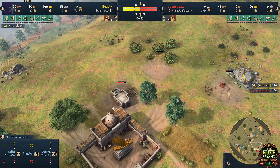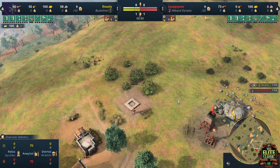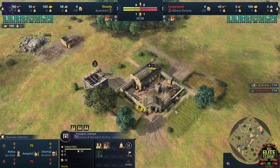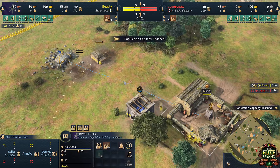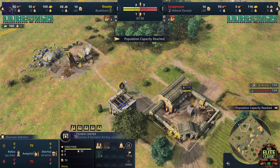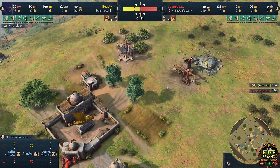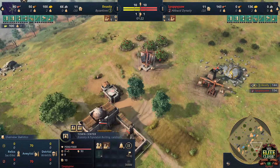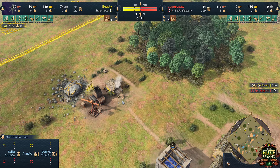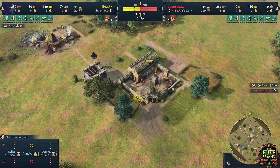Now, Abbasid is obviously very strong later on. The idea with Abbasid is: do you need to survive at the beginning? Byzantines take quite a few time to catch up with the military power. So let's see if Beastie — probably this is a match where Beastie will want to put some pressure into his opponent very early on, just because you don't want the Abbasid to boom and get their second Town Center, get their Golden Age, get all those things. It's just really hard to attack them at that point. I guess Beastie will just play really aggressively in this match, but we will see.